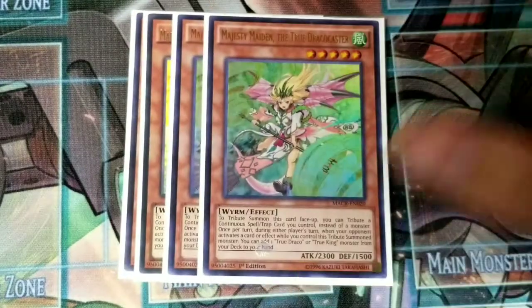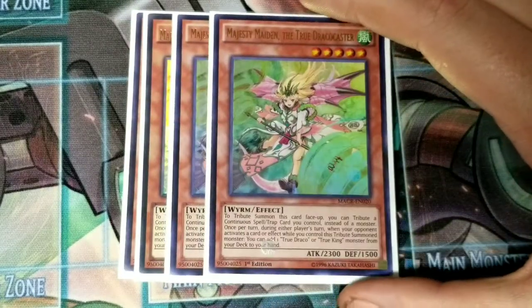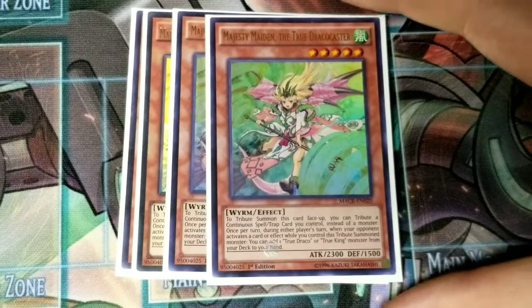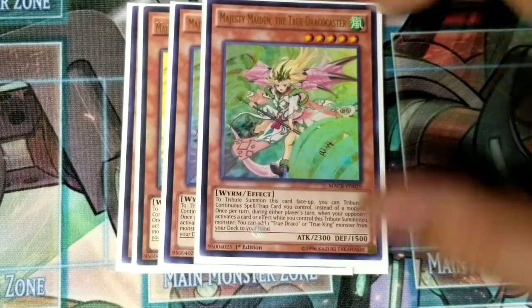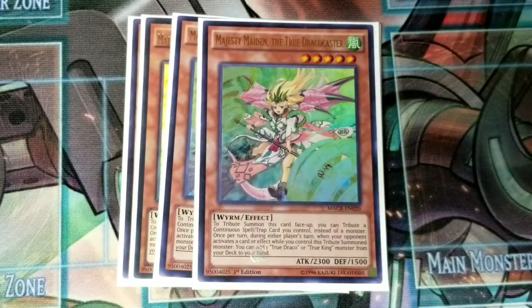Next, you run three Majesty's Maiden. Use it to search out your Masterpiece and also any other True Draco monsters you might need during either player's turn, which is really good. What you can do with her is just wait for your opponent to activate an effect, add a Masterpiece to your hand, and then chain one of the True Draco traps to tribute her plus it, and then you have a Masterpiece during your opponent's turn — it's just really oppressive in general.